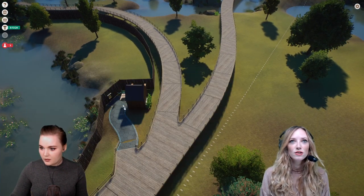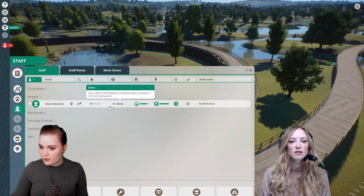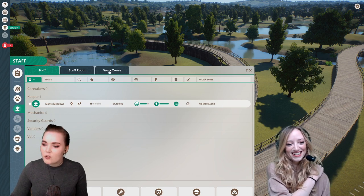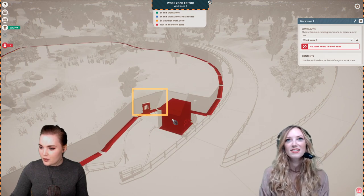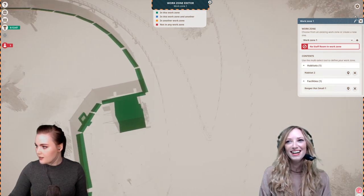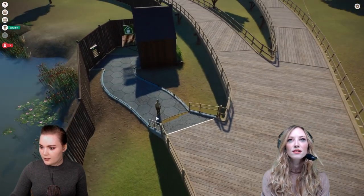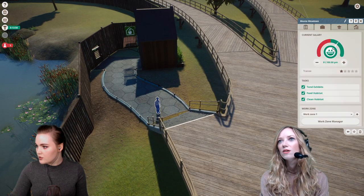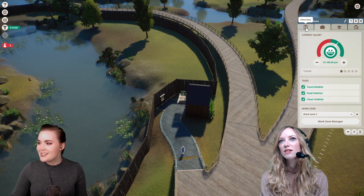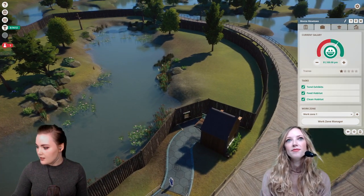I'm going to hire a keeper as well. Do we need some toys for the crocodile? Yes. Let me create a work zone. So what this means is I can click on this keeper and say the only thing I want you to do is work on work zone one — he'll just look after the crocodiles. His name is Monty Meadows! Love it. So now the crocodile's on the way.